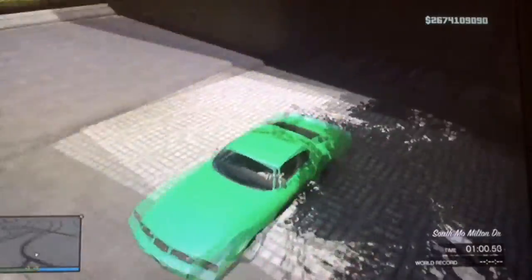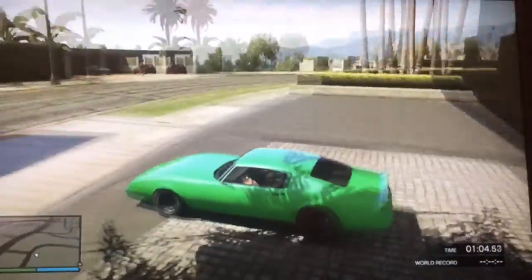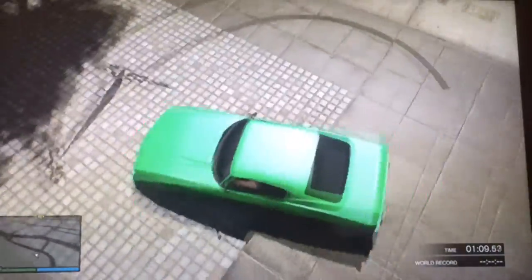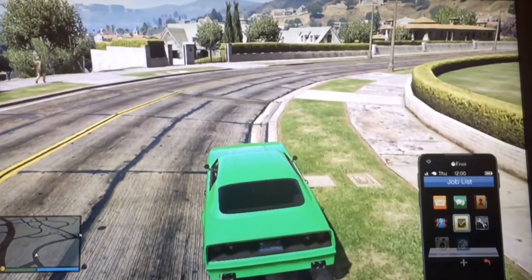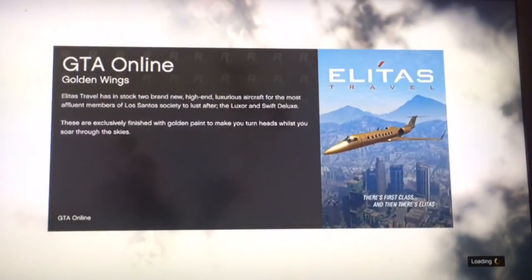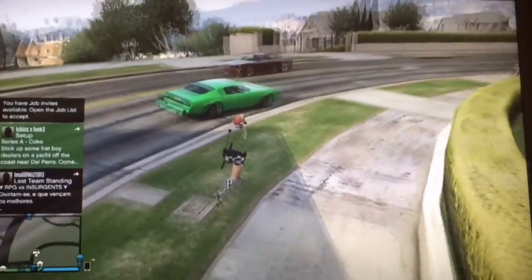After that, your camera should be all weird. If you're at Eclipse Towers, you'll teleport to where I am. Once you know you're done because you can drive around, press up on the D-pad and go to the job menu to leave the job.